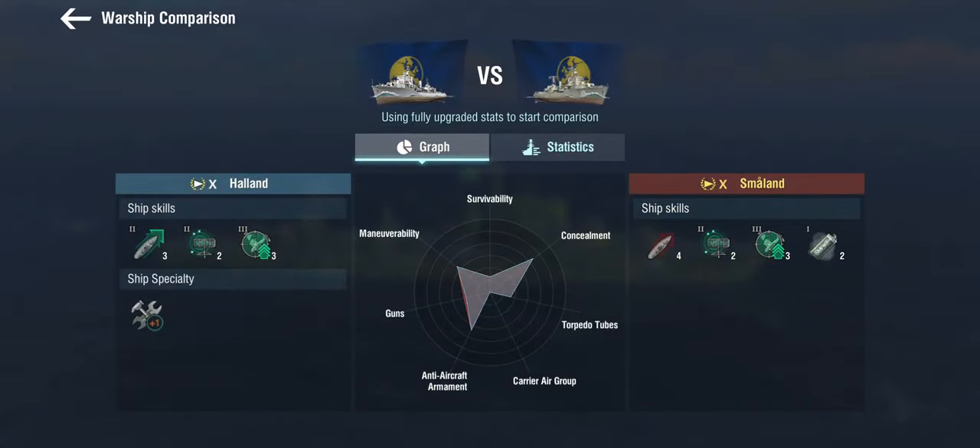Looking at ship skills: she does not get the extra heal that the Halland gets. She gets fuel smoke, yes, that's additional. I think I'd actually prefer to have the engine boost because of the longer duration — and the Halland has three charges on that. So I think that's at best a neutral trade, and personally I'd say it's actually worse.